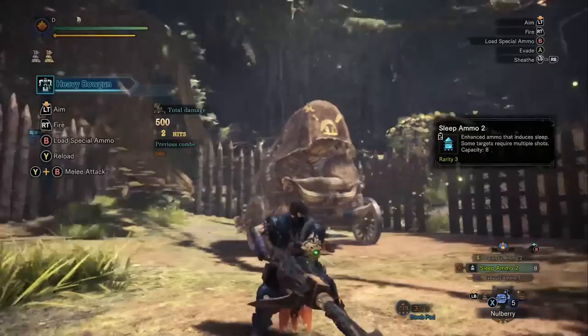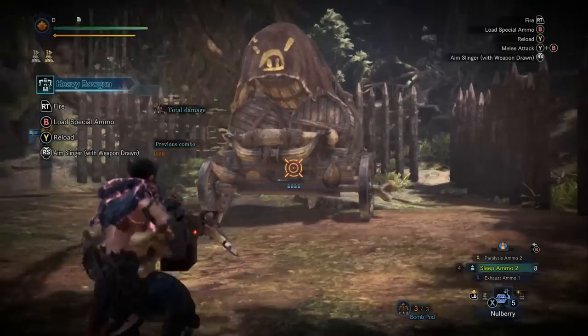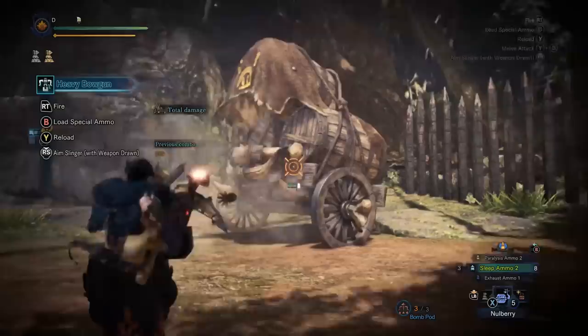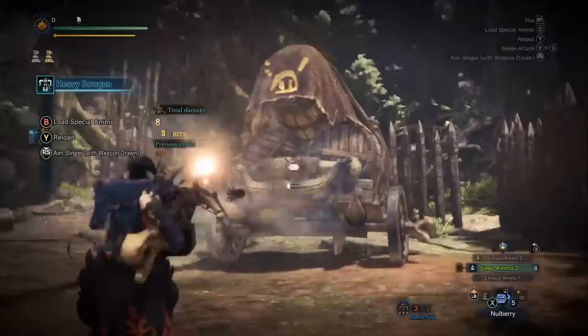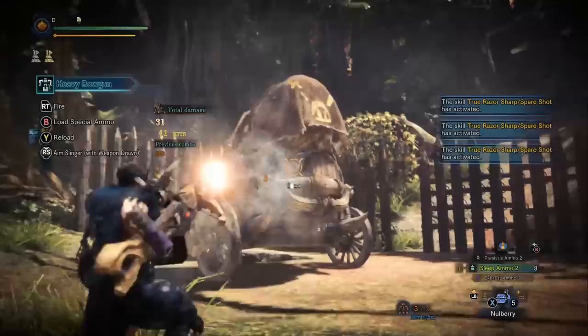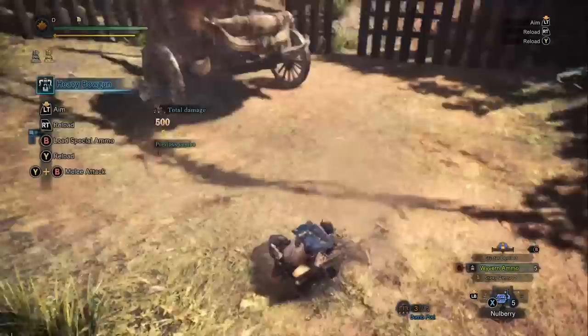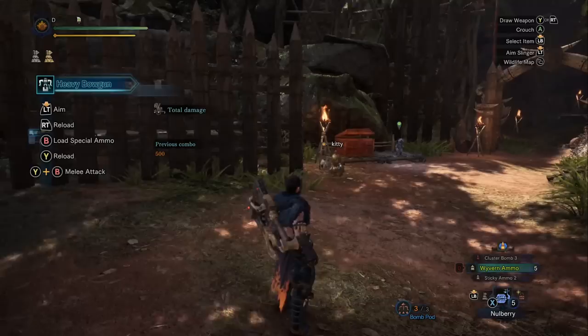Here's the sleep ammo - one of the things we like about bowguns in general, both light and heavy, is the ailment ammo. Ailment ammos are really good at controlling when a monster goes to sleep or gets paralyzed. With ailment melee weapons it just happens randomly after a few hits, but bowguns give you much more control. True Razor Spare Shot is giving bonus shots in that sleep. The monster goes to sleep, then you wake it up with Wyvern ammo for big bonus wake-up damage. This heavy bowgun is just dealing much more damage than the light bowguns are capable of - light bowguns don't have access to cluster bombs or Wyvern ammo.